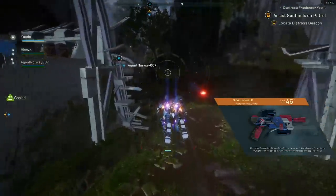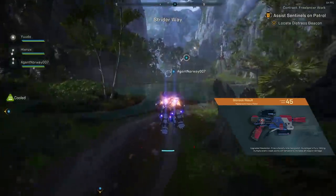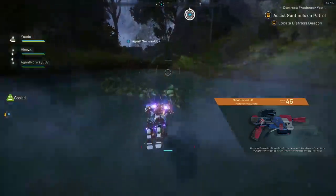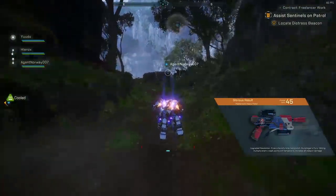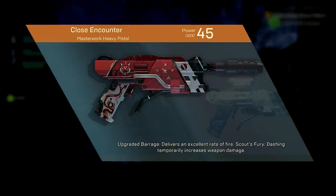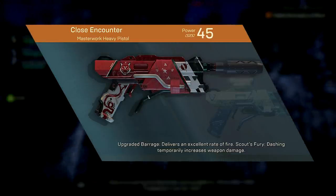Using Glorious Result whilst having Avenging Herald holstered in the other weapon slot means you are increasing your damage by another 200% when you hover. So combining both of these heavy pistols allows you to get a lot of damage per shot — a really good combination, especially if you're not building around a hover build. Close Encounter, where dashing increases your weapon damage, is another option, though I'm assuming this perk only works for this weapon and doesn't apply when holstered. It's still pretty good.